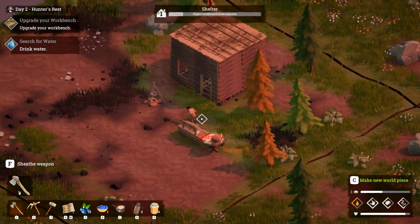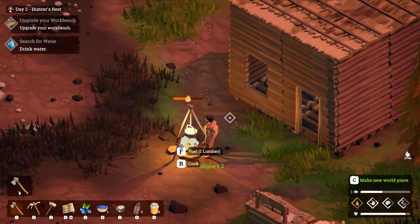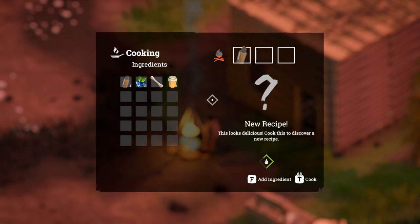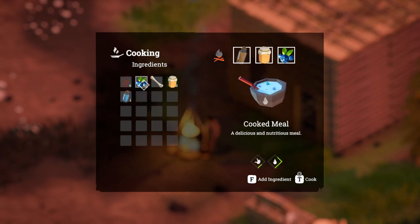Let's do the water first. Let's cook the dirty water - new recipe! How many can we add? Let's just add the one. Let's cook this one. Beautiful - it did say we could put something in there. Why not - cooked meal. Is that the same cooked meal we had? We might have just made the same kind of cooked meal.